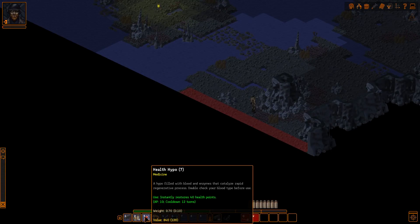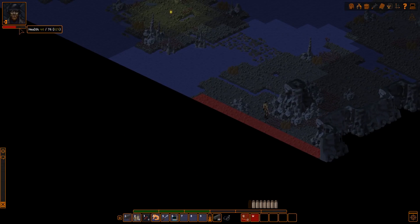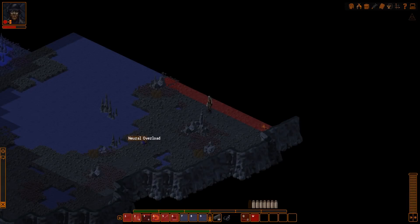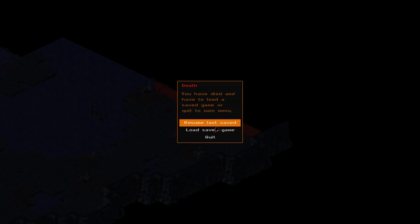Let's use one of our health hypos. We're at 30 health. I wonder if I should use another or just go in and try to get a shot off. I should have gone in with stealth - that was a waste. I'm just gonna shoot him and then reload. We're so close to finishing him off but not enough action points. I think we're gonna die here. That's fine, we'll just resume last save. We found out a few things.